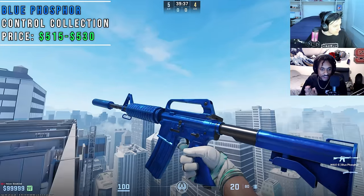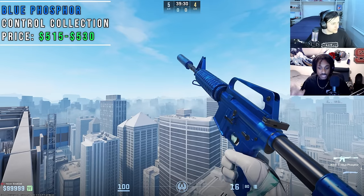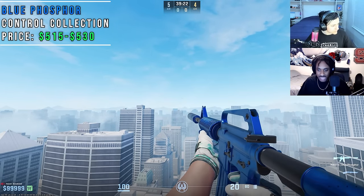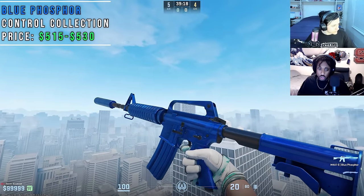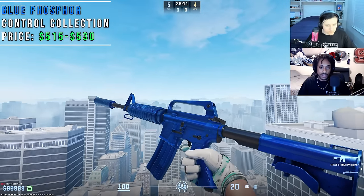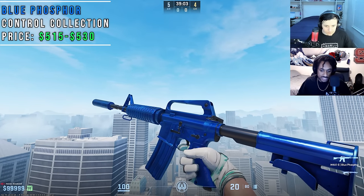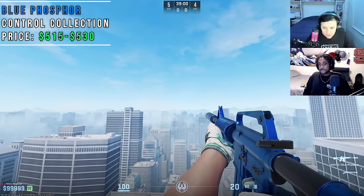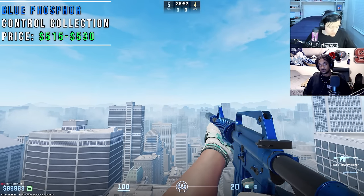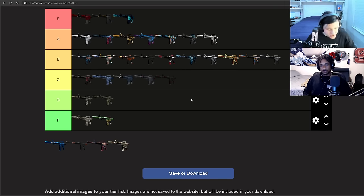Here's the alternative to the Hot Rod — the Blue Phosphor. The Hot Rod is its competitor and the Blue Phosphor is worthy competition. Instead of having accented silvers, you just have straight-up blue with a little bit of black. The Blue Phosphor is super clean, and it's actually on the new model — which is an advantage over the Hot Rod. If you love this skin, rightfully so — it shines like a diamond, like an M4A1S sapphire. It's a great looking skin. Straight to S tier.